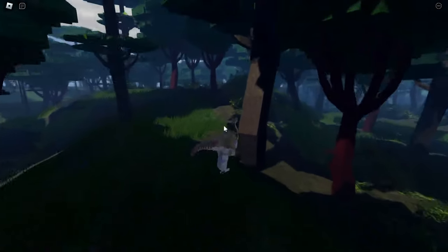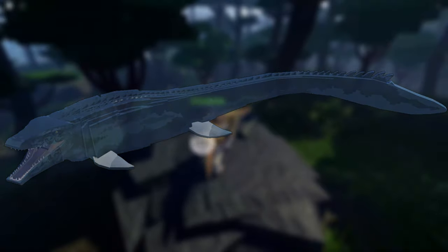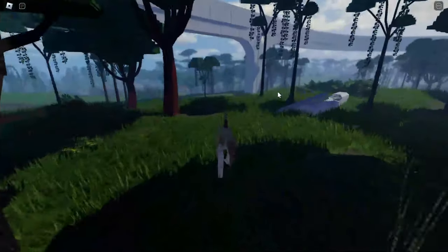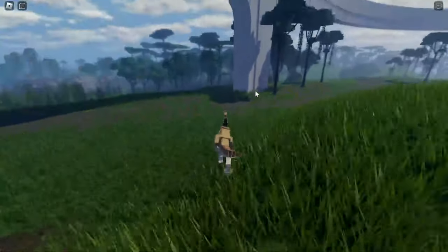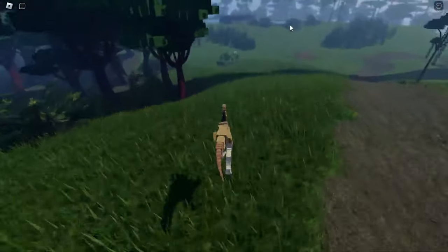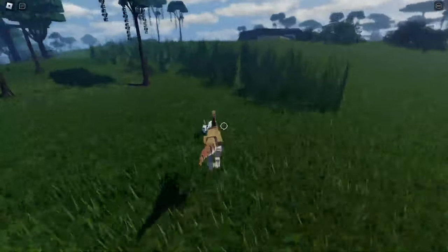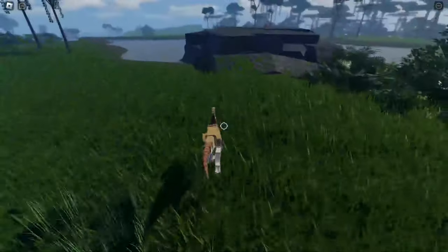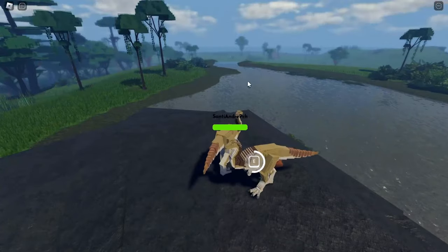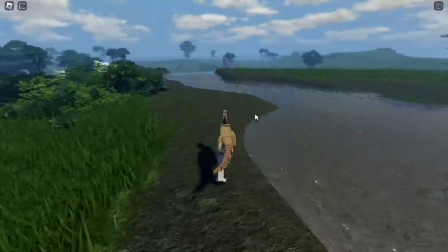My next guess is the Mosasaurus coming to Jurassic Lucky. I don't know if they are going to make a new map for the Mosasaurus, because the Mosasaurus lives in water and there's no proper water on the current map — only a swamp. The Mosasaurus doesn't live in a swamp; it lives in the ocean. So I think they are going to need to make a new map for the Mosasaurus.